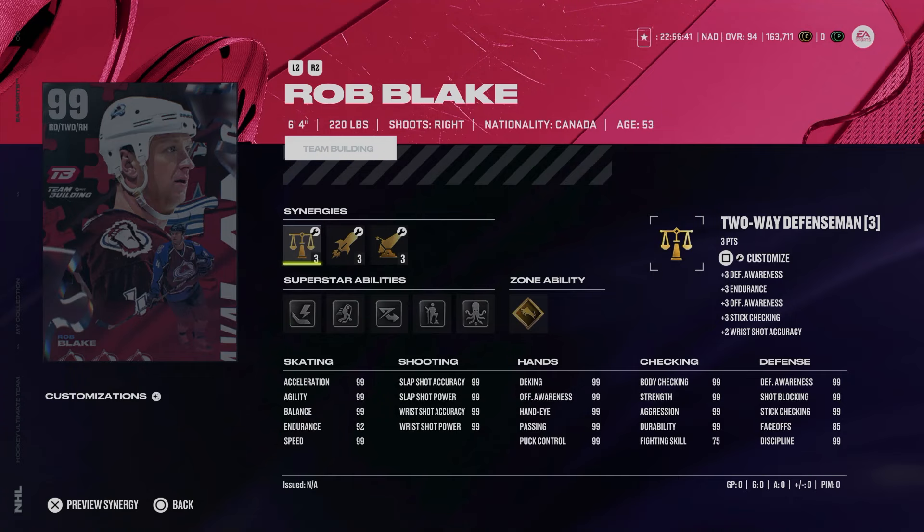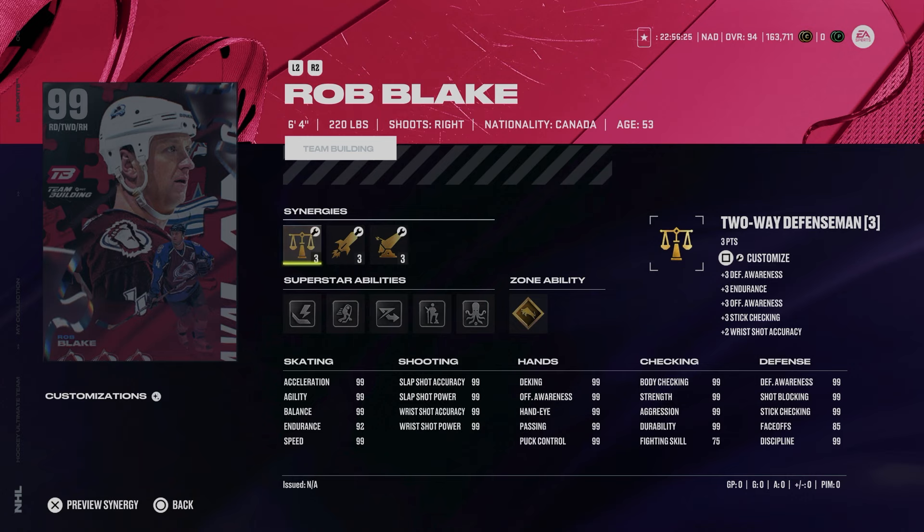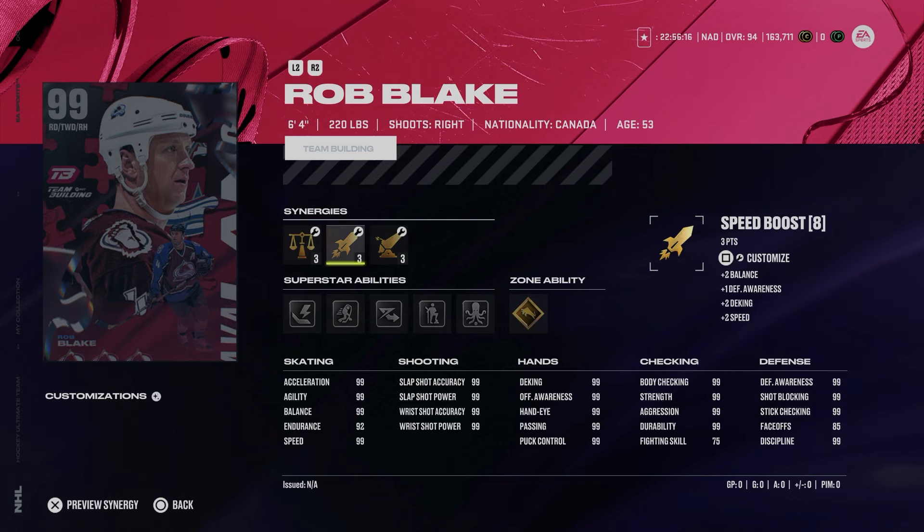Our first of three 99 overall cards, we've got the 99 Rob Blake. I had a feeling this was coming simply because he never received a power-up icon, and it was one of the more odd choices because he's such a big name. He is the perfect build in Hockey Ultimate Team — he's got every ability and every synergy you could look for, including Enforcer Defensemen. His endurance is at 92, but you can mess around with synergies to get that jacked up as well.